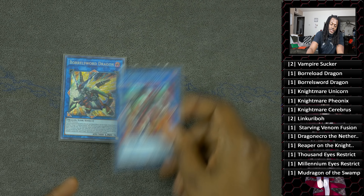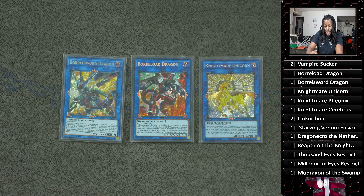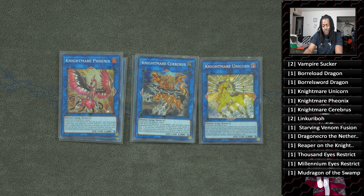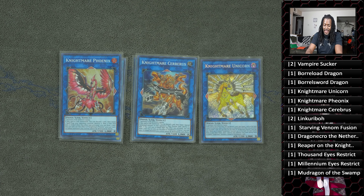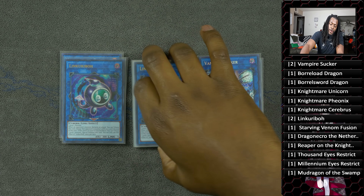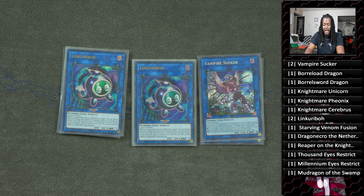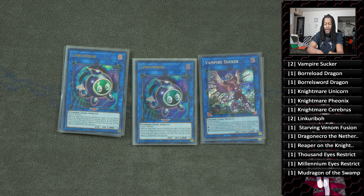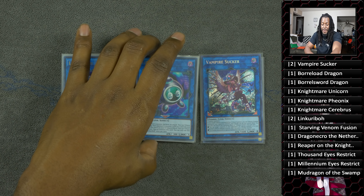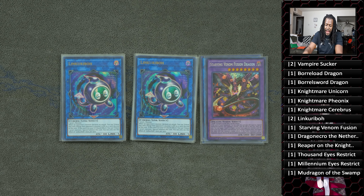That's it for the main board at 42 cards — it could be 40 if you deduct the Phantazmay. For the extra deck, I just play the Borrels because I have them, though they're not really mandatory. Nightmare Unicorn is a really good link. Nightmare Phoenix and Cerberus — you kind of make these cards but not really. I wanted to run three Vampire Sucker, three Link Kriboh, two Millennium-Eyes, two Thousand-Eyes, and Pot of Extravagance since you don't need most of your extra deck, but I didn't bother tracking down all those cards. Two copies of Vampire Sucker is the go-to link, and two copies of Link Kriboh.